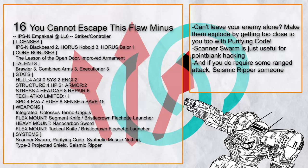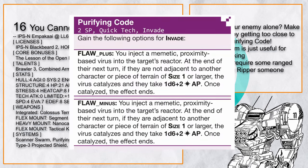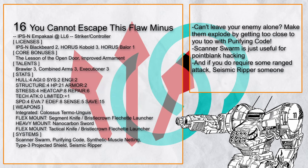You Cannot Escape This Flaw Minus is another Scanner Swarm hacker Ampaka that has Purifying Code from the Cobalt. It's very simple: you grapple someone and then give them Flaw Minus, which causes them to explode if they do not get away from anything — this includes you, who is choking the life out of them. Add in a bunch of knives and Brisket, and who says a hacker cannot grapple.